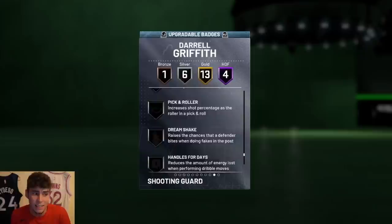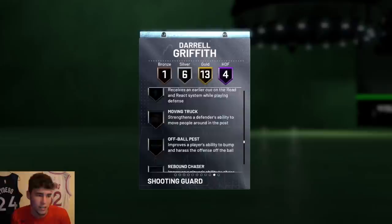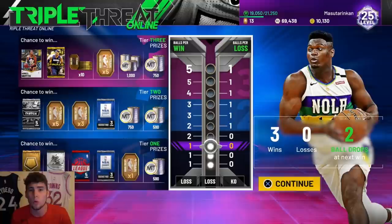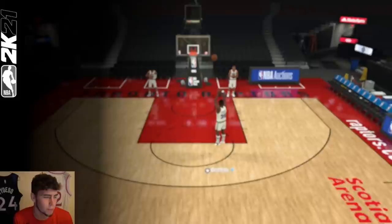He can get clamps but he can't get range extender, which hurts. Applying clamps, intimidator, and other defensive badges would make him a lot better on defense — that's definitely what I would do. He is a Triple Threat Online reward, similar to Terrell Brandon from last season. The one thing about Daryl Griffith that initially scares me is that he's 6'4, which limits his ability somewhat.